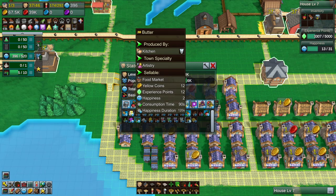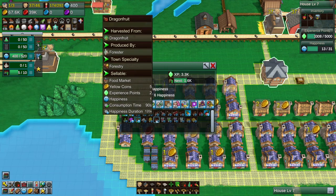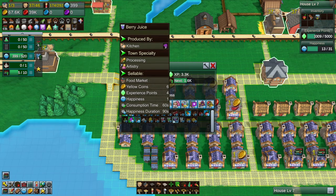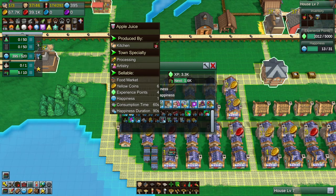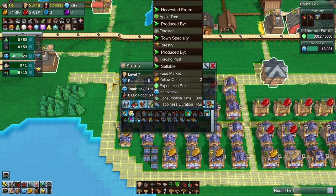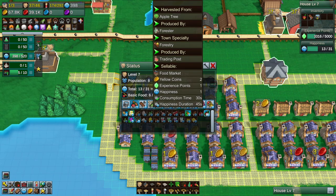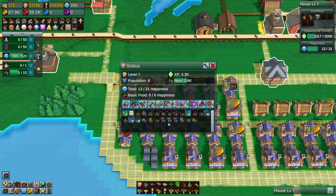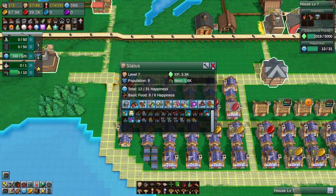Everything is done by kitchens here. Butter is made from milk, milk is made from pastures — everything is made from pastures. Dragon fruit is from dragon fruit. This is going to be apple juice, pear juice, berry juice, etc. — they're only worth one. But your apple juice gives you six, four, and one — the same amount of happiness, but it gives you four times the amount of experience, coins are three times the amount of experience, and the duration is doubled. So it makes sense to do that.